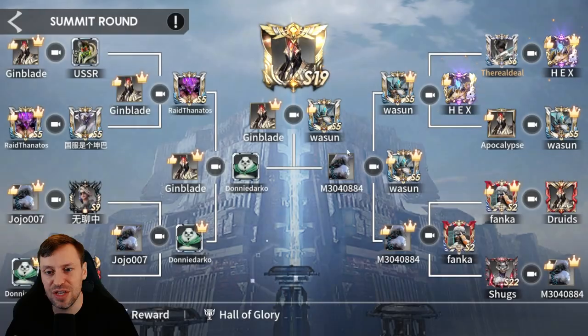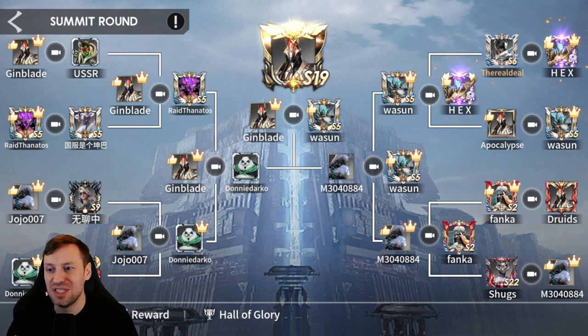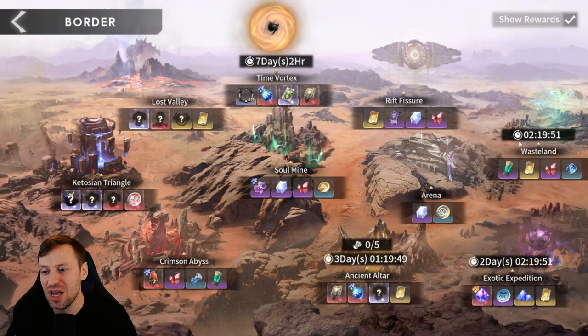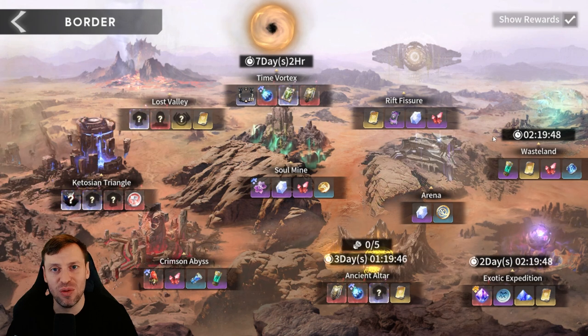Then we've got Summit Arena, which I feel is the pinnacle of arena. It works with qualifiers and then you work into the top 16. We made it there but got absolutely wrecked — Hex took us out very early on, and he actually won it last season. Summit Arena is 3v3 done blind so you don't know what you're going to come up against, which keeps things interesting and fresh.